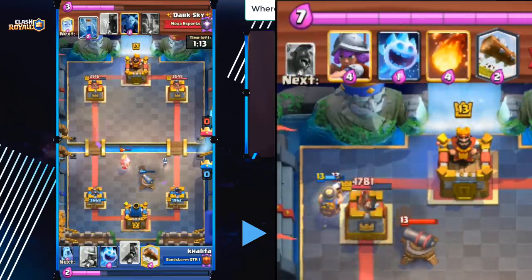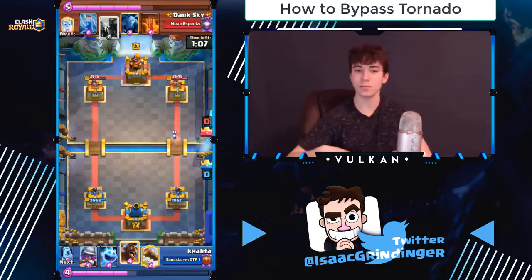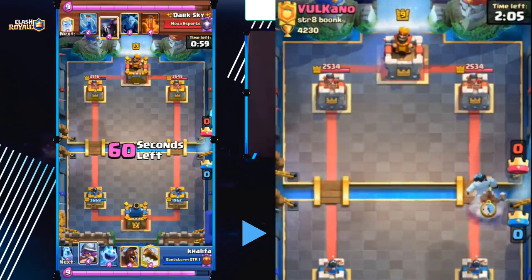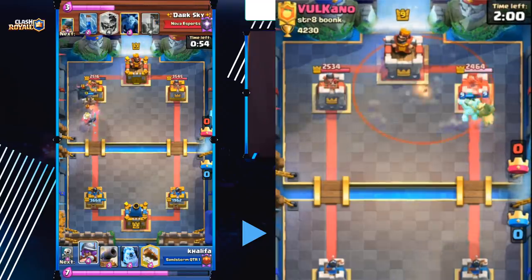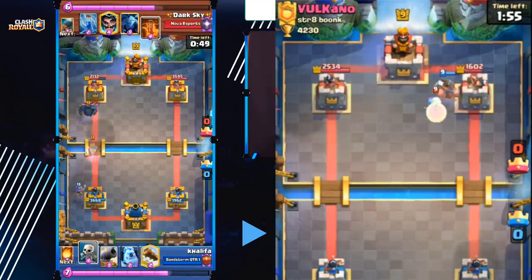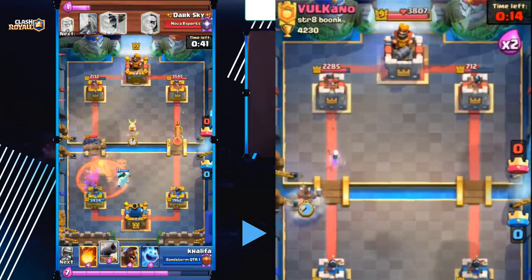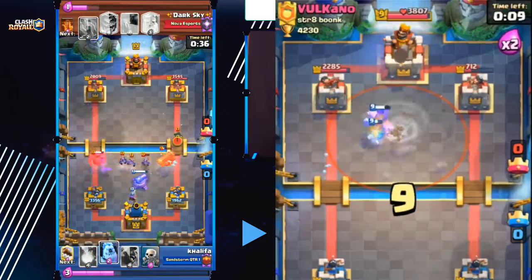Versus tornado decks: if they don't have bowler in hand, it's a good idea to go ice golem plus hog. If they use the tornado to try to activate the king tower, the ice golem will block the hog from going to the king tower. Even if they already have the king tower activated, if you get down an ice spirit or ice golem with that hog, they'll have to kill the ice golem with ice spirit first before using tornado, because otherwise tornado doesn't have enough suction to pull the hog away without it getting a hit on the tower. So versus these decks, go hog plus ice golem to force them to over-commit on defense.